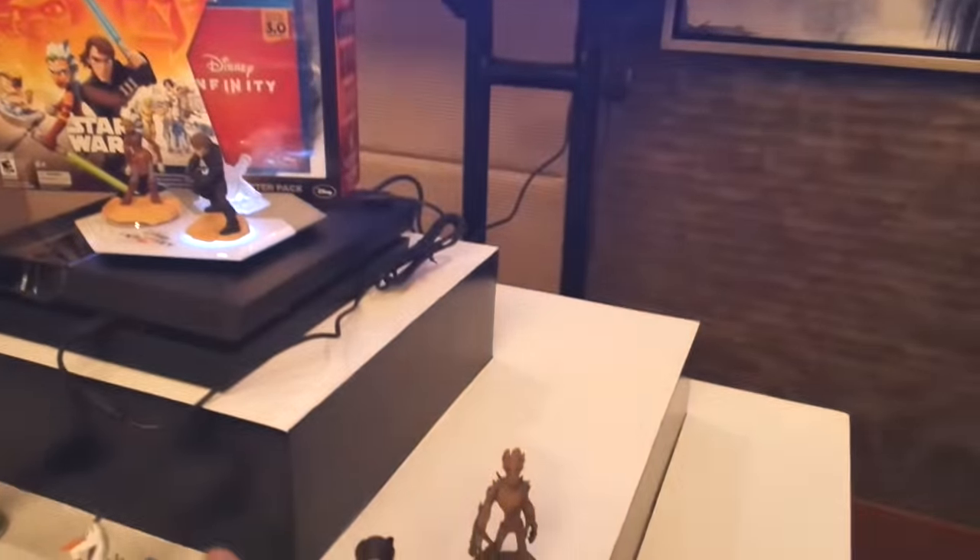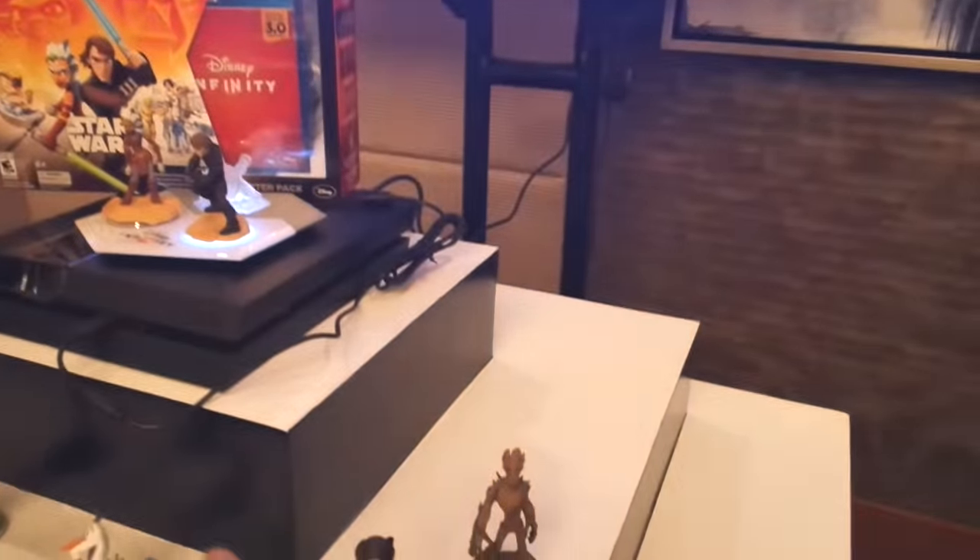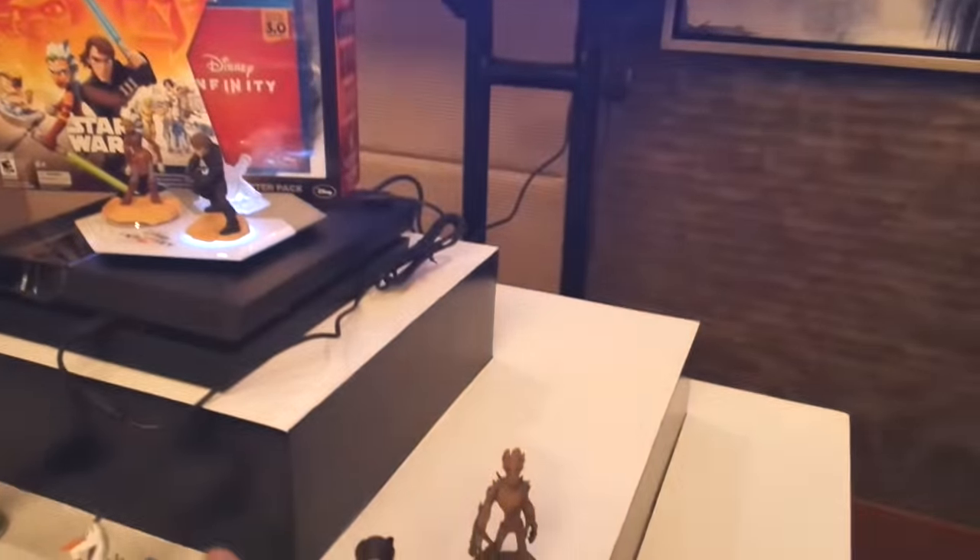Right now this is Toy Box mode. If I want to play Groot — that's the fun part of Disney Infinity that fans love — you just take the actual Groot figure, move Ahsoka off, put Groot on, and in-game he will magically transform. It doesn't interrupt your gameplay at all; it just turns into Groot, and now you can do all the things that Groot can do.